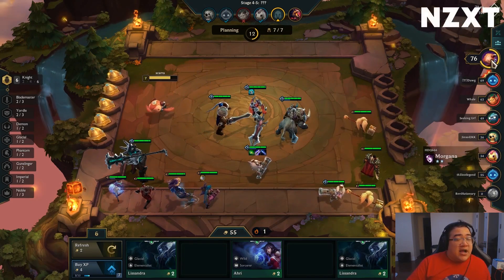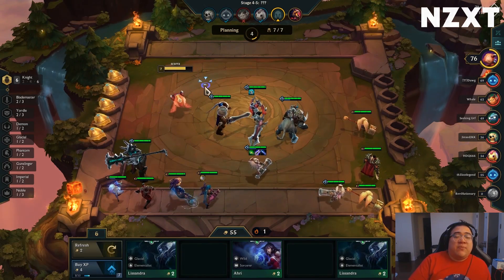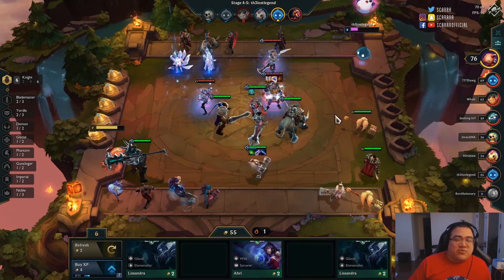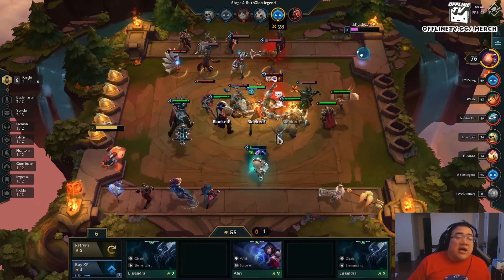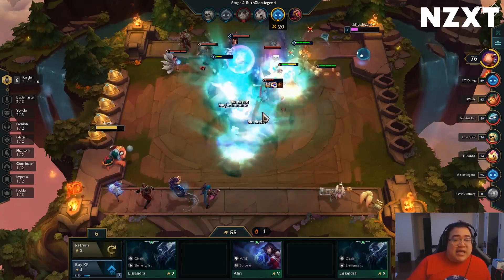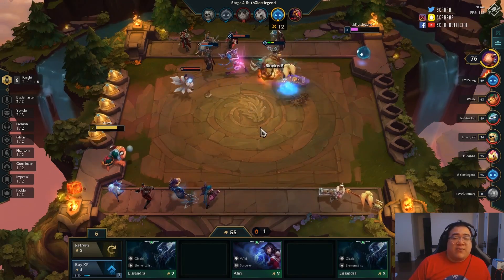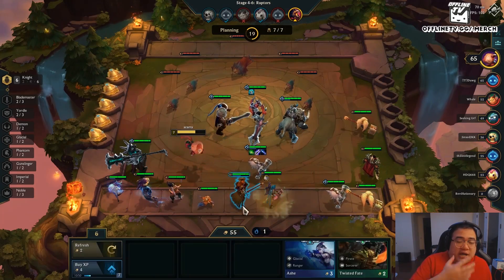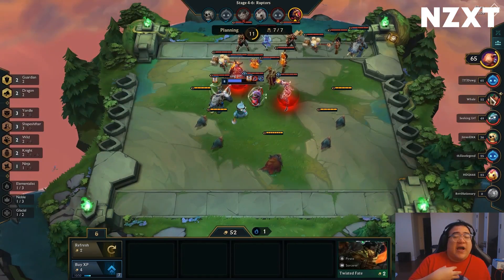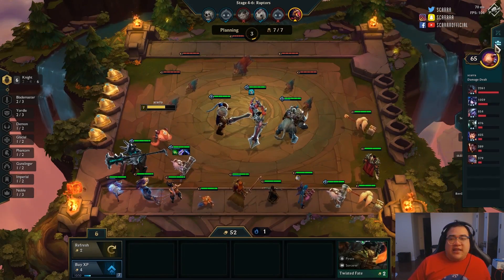Dragon — Pantheon or Shyvana plus Aurelion Sol — is a six-nine variant that lets you be magic-immune while still blocking 80 damage, which is insane. One thing I should be doing going into stage four-one and five-one is scouting around to see who has my Jinxes. That guy has two Jinxes, so there are only 13 total — I really need to find them. They're super important for my current items. Since I'm only looking for four-cost Jinx, I'm holding every four-cost unit I can to remove them from the pool and give myself an easier chance of finding Jinx.